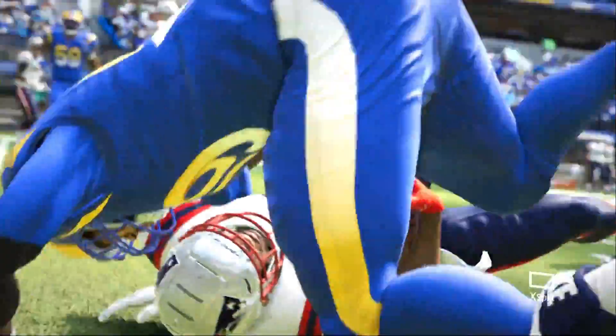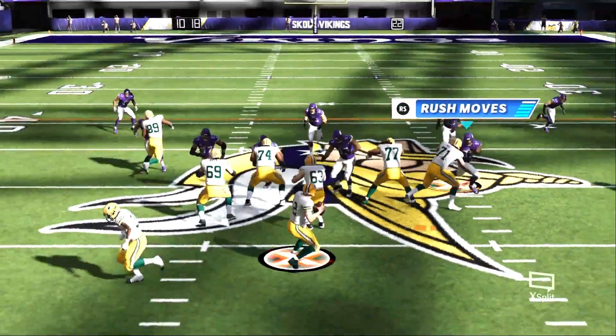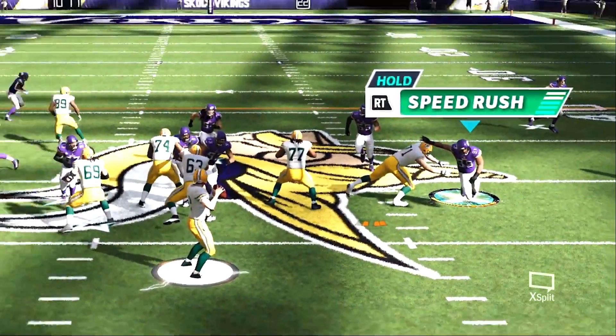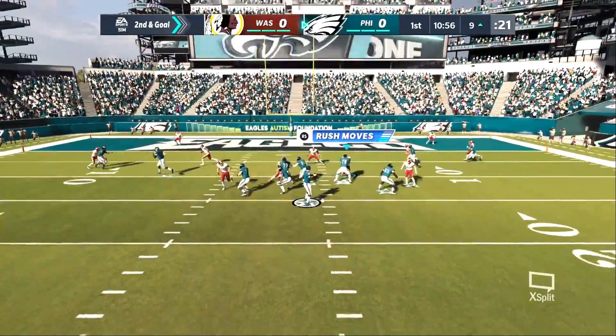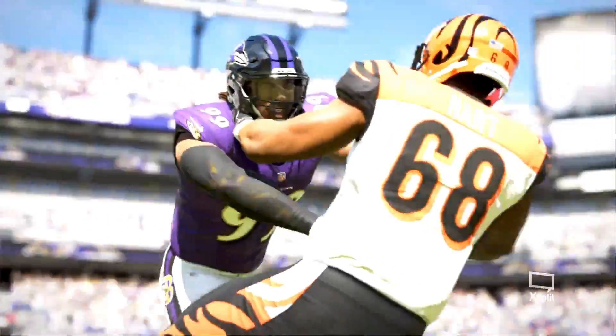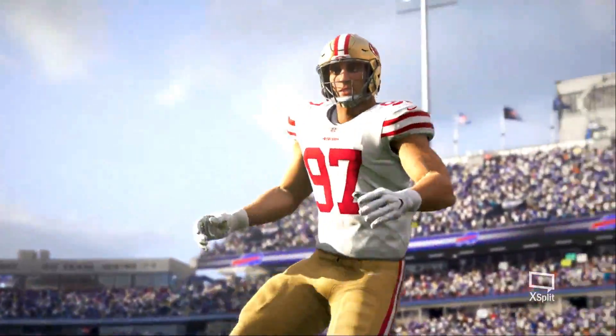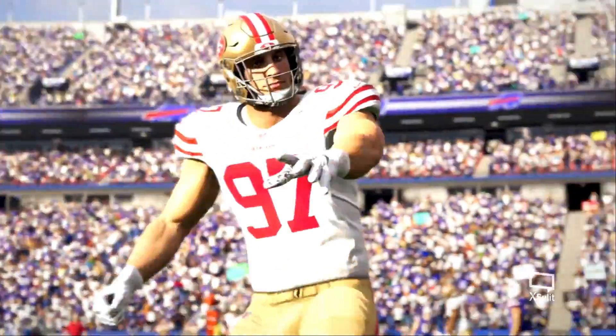The on-field trainer will bring more player feedback to the battle as well. You'll see how many moves or attempts you have on any given play, and get clear feedback if the move was successful or not. The new pass rush system in Madden 21 means playing D-line isn't just for newcomers anymore — it introduces a whole new strategy at the line of scrimmage built for all Madden players.